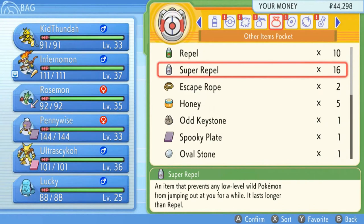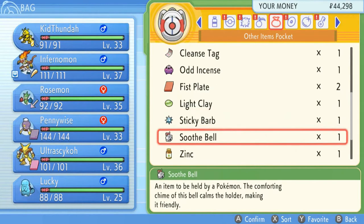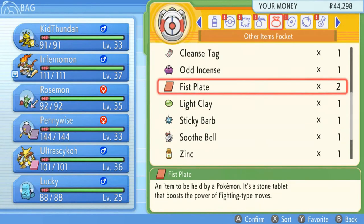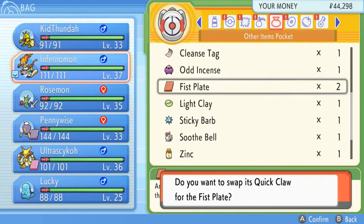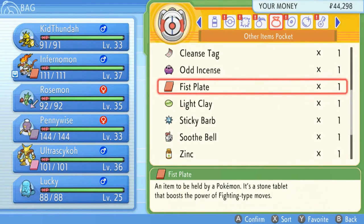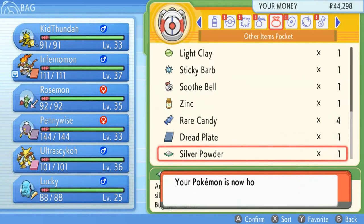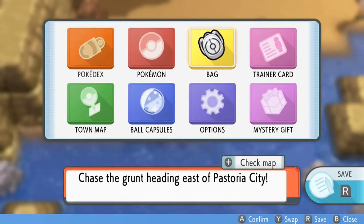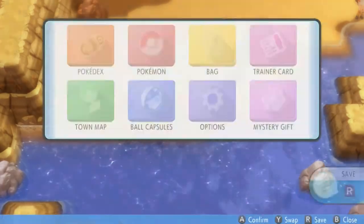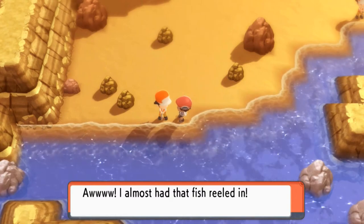Let's check out Lucky now that it's fully evolved. I'm looking at items — I could give the Fist Plate to Infernape. I'll give the Quick Claw to Lucky because we're really going to need it, given that Quagsire's speed isn't the best.